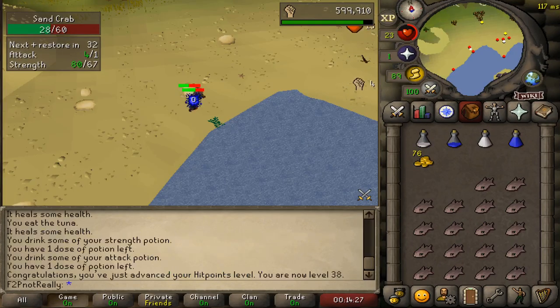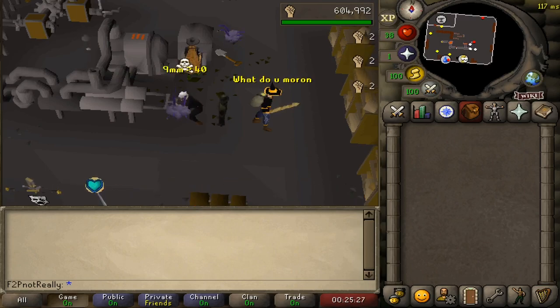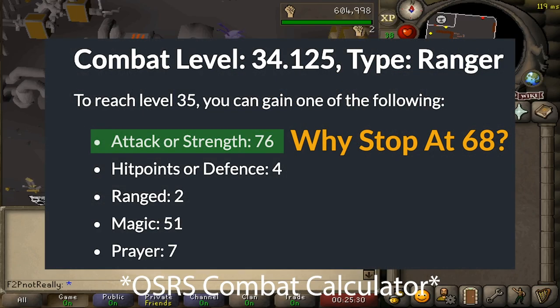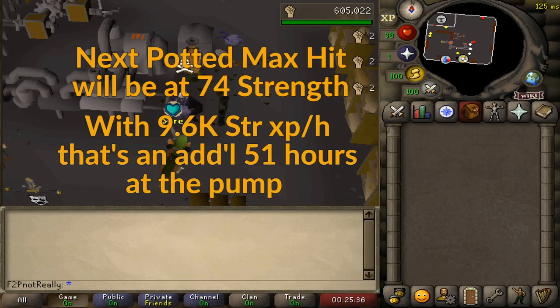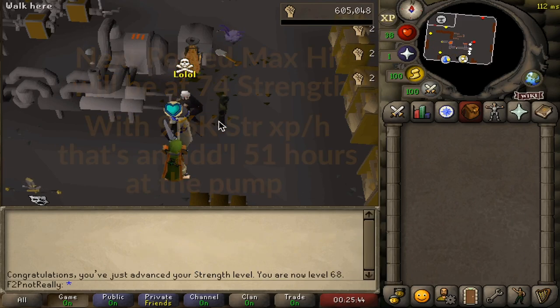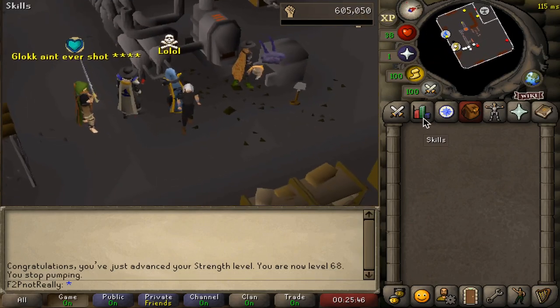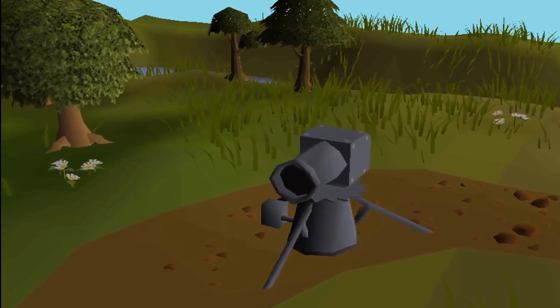After you reach level 38 hit points, return to the pump until level 68 strength, with levels 1 to 68 taking roughly 56.5 hours of gameplay. Although we have room to gain additional non-combat strength levels, our next potted max hit comes at 74 strength, which would take roughly 51 more hours at the pump. Hence why 68 strength is a bit of a sweet spot — take stock though, as you are on the home stretch.